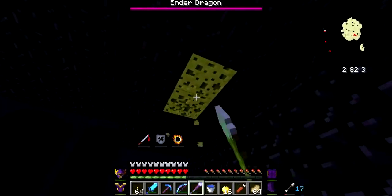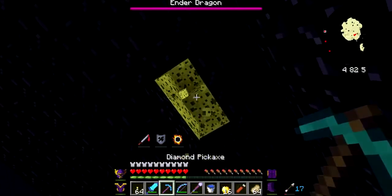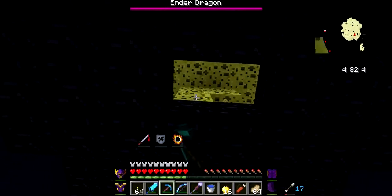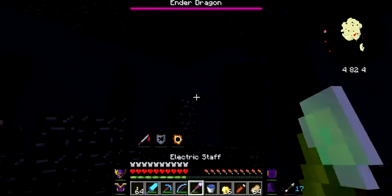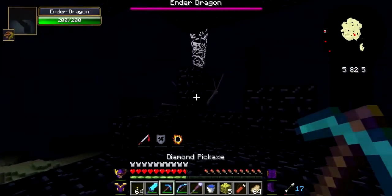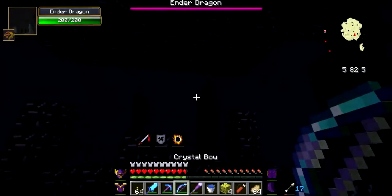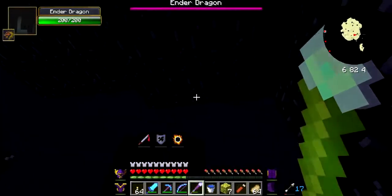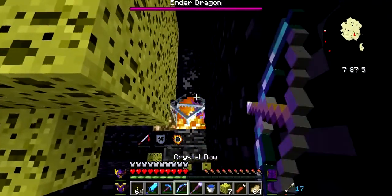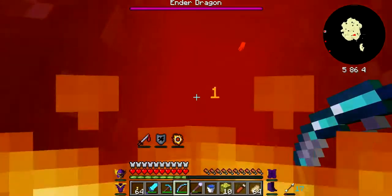That tower's gonna get on my nerves — I'm gonna have to go deal with it now. So many sponges. I'll use the sponges to build up a little bit. Ender dragon — really? I'm gonna have to slap you in a minute. There you are. Holy — nope, nope, nope. I've got fire resistance. Oh my God, that just saved my life.